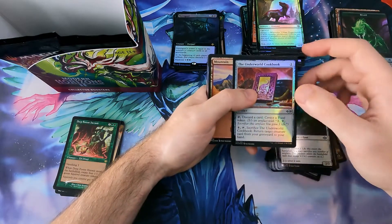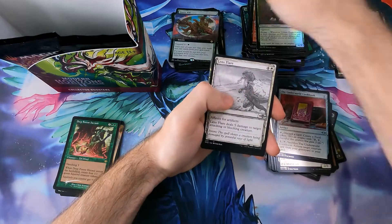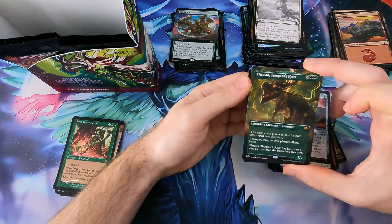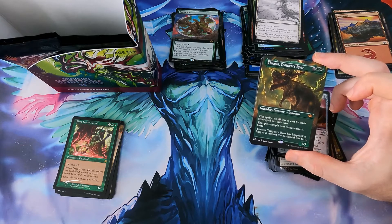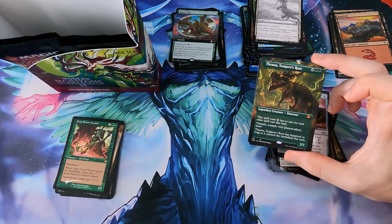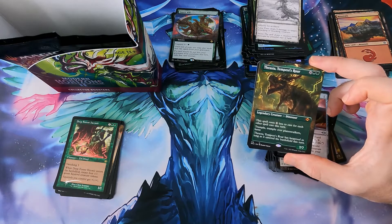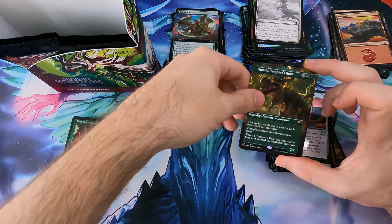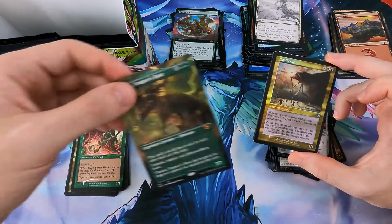The Underworld Cookbook - okay. Beast token and another Aladdin-inspired Treasure token - well, that's my opinion, there's nothing official on that, I think that's what they were trying to make us think about. Thruster Tempest Row - borderless! Very good, very nice card as well. I always wanted to do a dinosaur Commander deck, and this one could be a good commander to be honest.